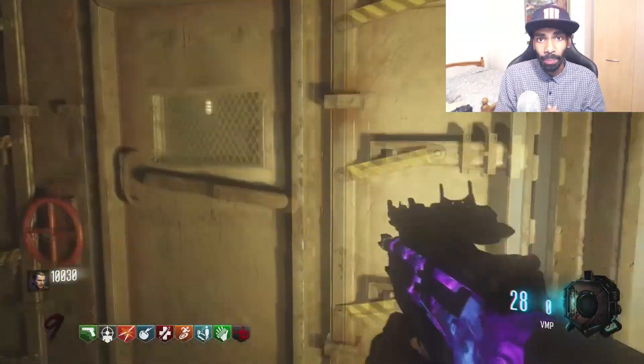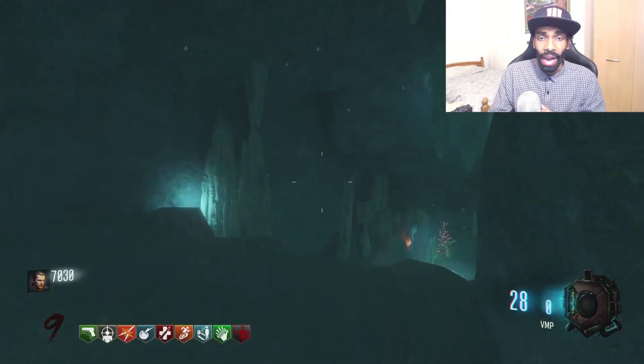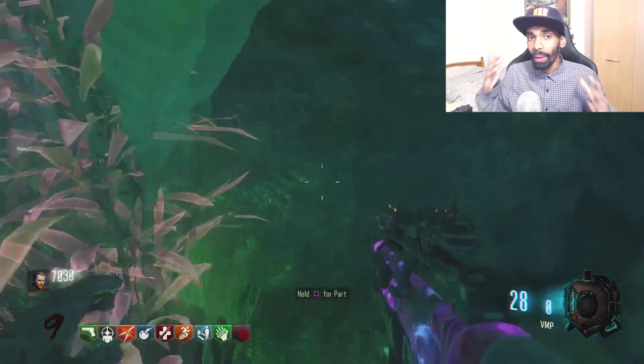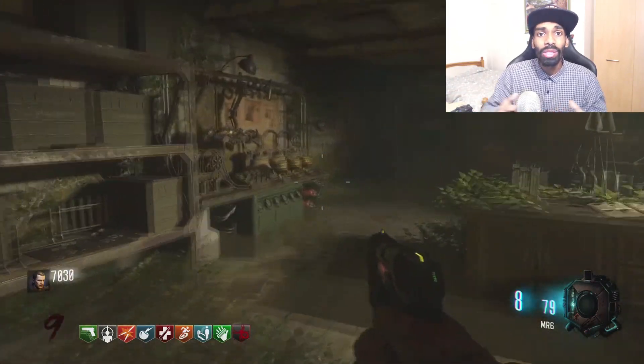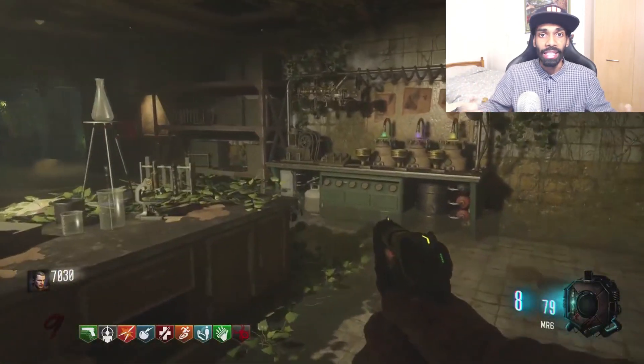The last part is going to be behind the Pack-a-Punch. Go down here and open that door that goes to the three-gun moon kick. Swim inside the cave and go down to the bottom and you will see a plant — press square and pick that plant up, and that's going to be your last part. Go around this area where you got the last part and you will see a mission marker. Go up there and press square and you can get the wonder weapon KT4.